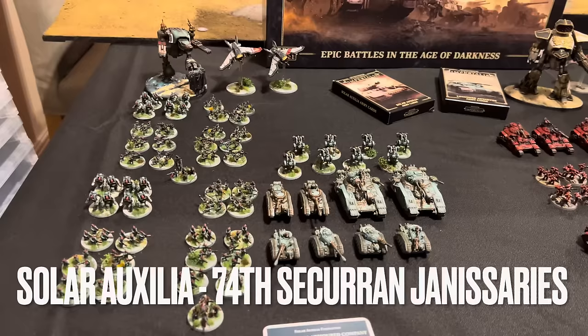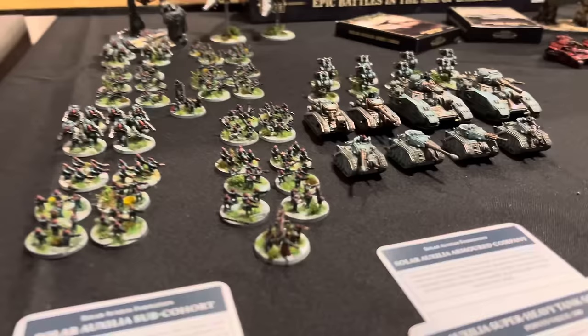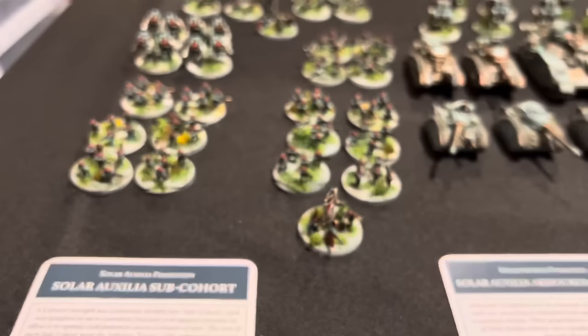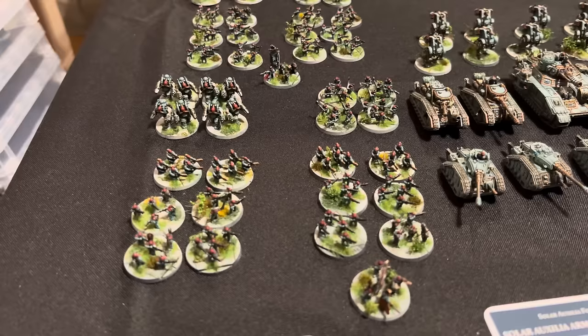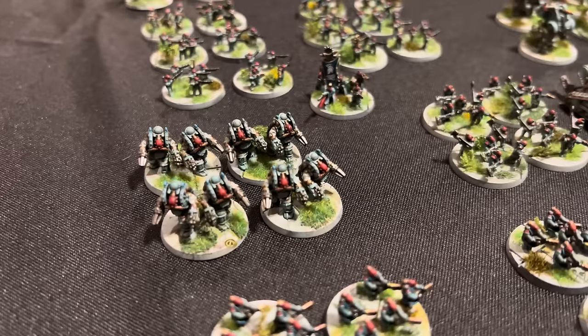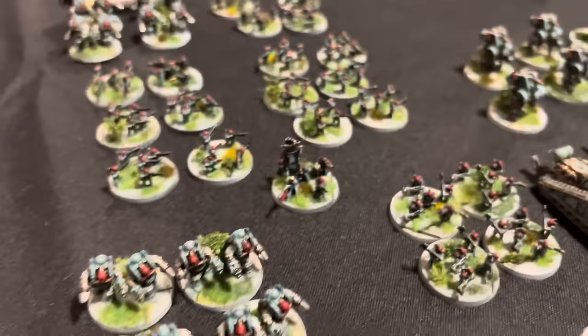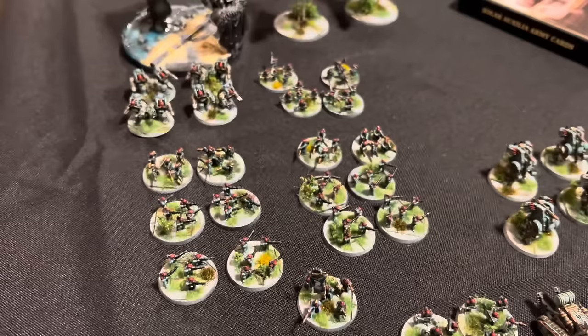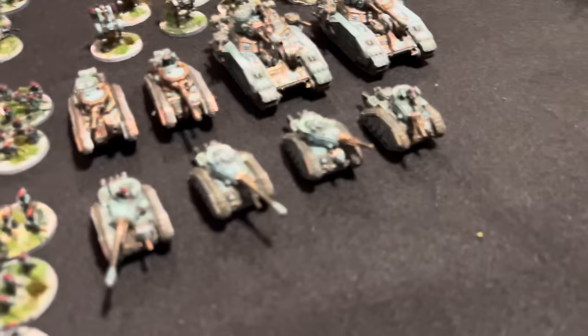And then onto the Solar Auxilia - so what have you got Rob? It's very similar to Space Marines but obviously far more models because they're just merely humans. We've got a Command Squad which has got all the same models as the 28mm unit - a scope guy, a medic, a communicator guy and a standard bearer. In support there are the rifle sections with two flamers each - the flamer support sections. Then there are the Velitaris guys with axes, so they're close combat specialists. And then obviously my Ogryn, which are my favourite models in the entire game - they are just lumbering beasts. I've got that section times two.